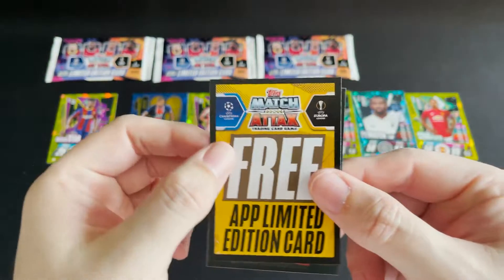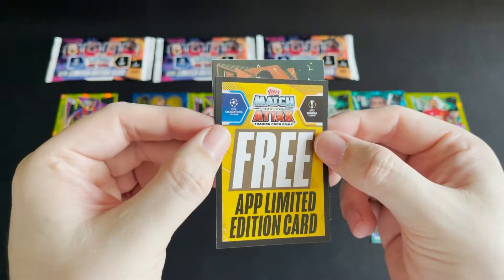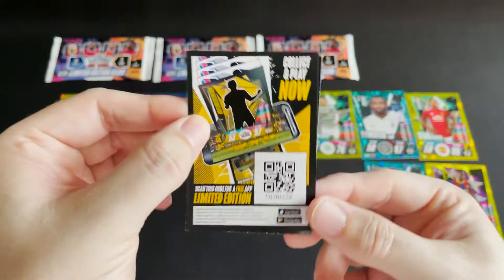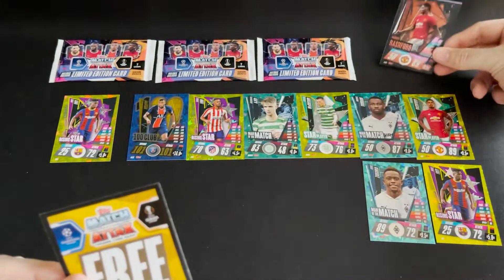That looks bronze. Well, we had to get a bronze eventually — it just had to happen. We have our pack code there, so the bronze one is ticked off. Of course we are still missing the silver and the gold.